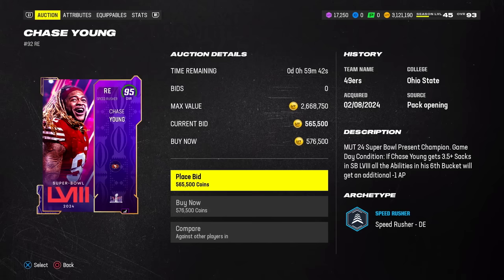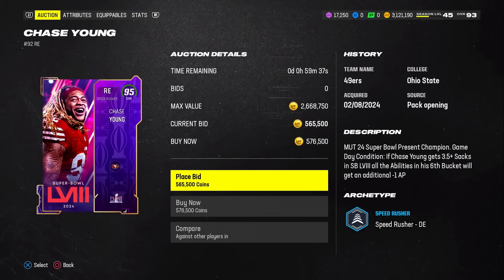Some of these Super Bowl preset players have specific objectives which, if completed in-game, give them ability discounts. A lot of them are a little bit irrelevant though — Chase Young has to get 3.5 plus sacks in the Super Bowl. Let's be serious, that's not even happening in his dreams.